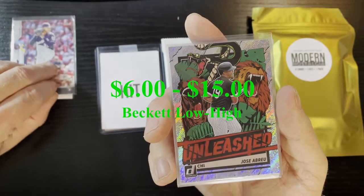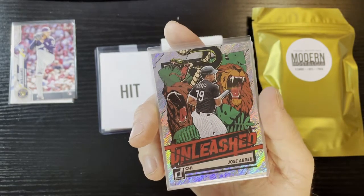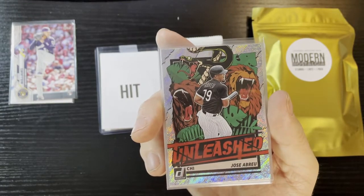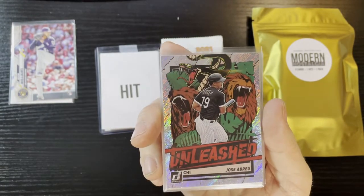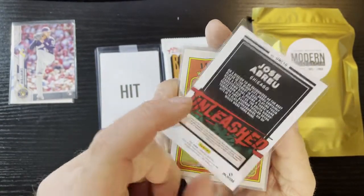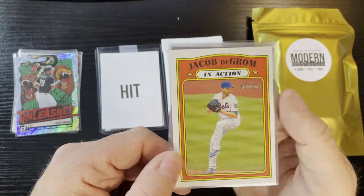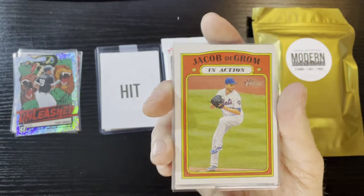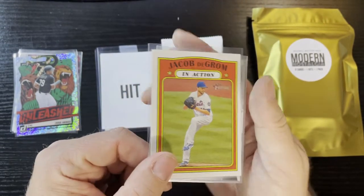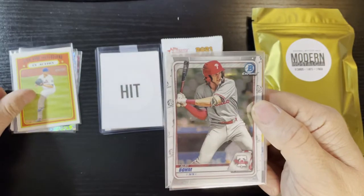Up next is an Unleashed card of Jose Abreu of the Chicago White Sox — kind of sparkly, Panini Donruss form. That's an interesting card, we will take it. Up next is a Jacob deGrom card from 2021 Heritage — 2020 Heritage in action featuring those '72s that I love so much. We will take that.